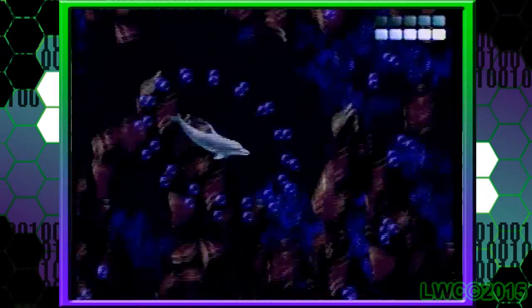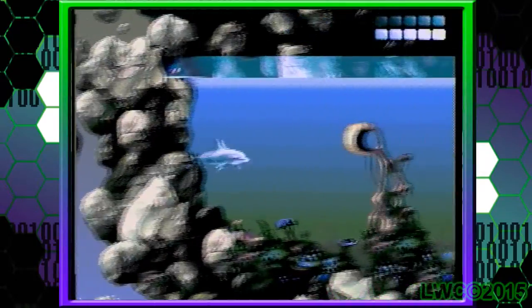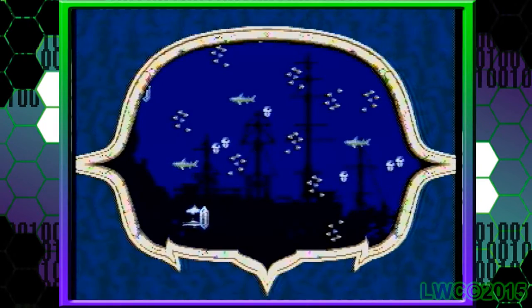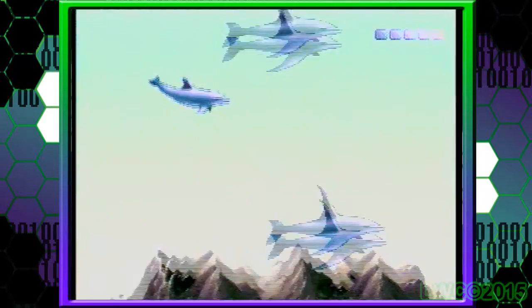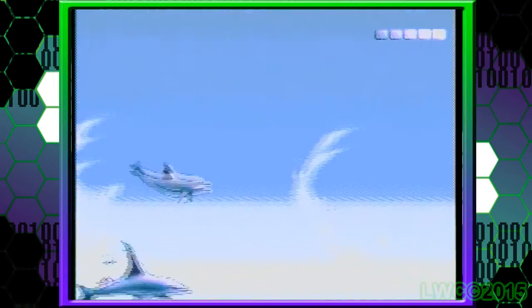The sequel continues where the first game left off — the evil alien sucking vortex returns with a vengeance, and it's up to you once again to save the ocean. If you didn't like the first game, you'll probably not like this one either, as it's pretty much the same game with some updates and new mechanics, much better graphics, and being fudging worse. My number one reason is having to look up a guide every few levels to see what I'm supposed to do, which is generally not a good sign. I got stuck as early as the third screen — not even the third level, but the third screen. Having beaten both games, I can say with certainty: not recommended.